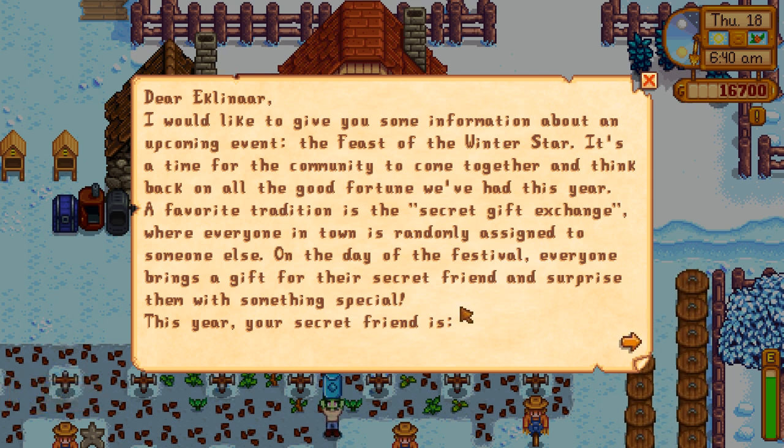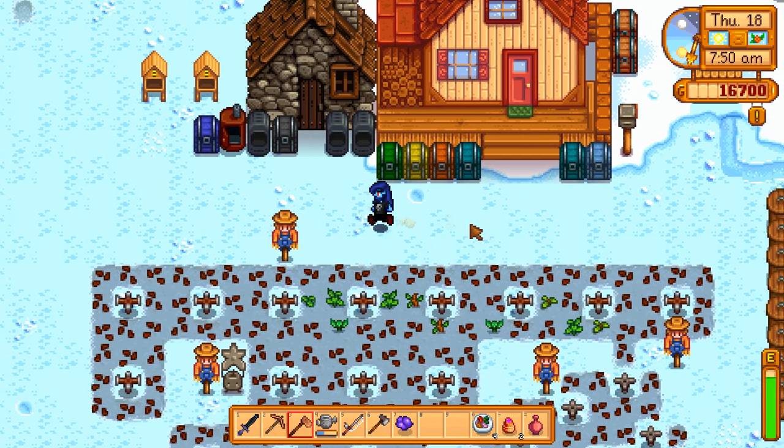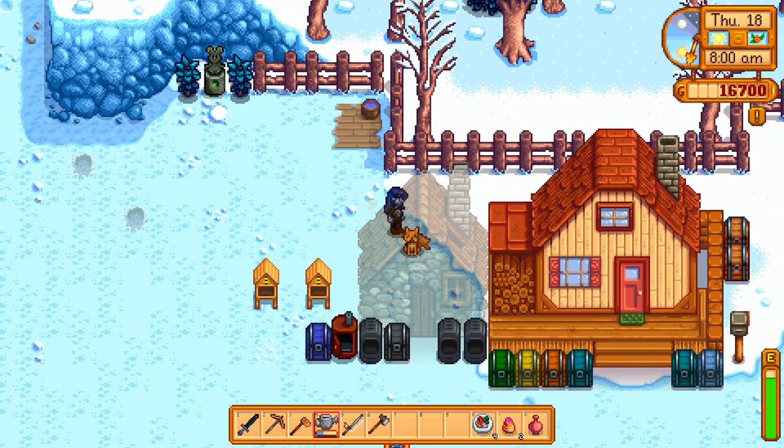I'd like to give you information about an upcoming event: the Feast of the Winter Star. It's a time for the community to come together and think back on all the good fortune we've had this year. A favorite tradition is the secret gift exchange, where everyone in town is randomly assigned to someone else. This year, your secret friend is Caroline. Don't tell anyone. The Feast will take place on the 25th. So you probably have a different secret person than I do — that would be cool.